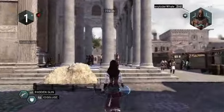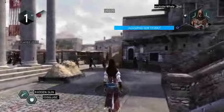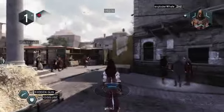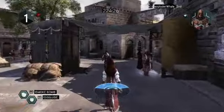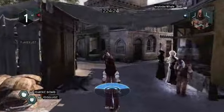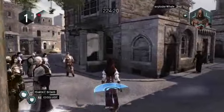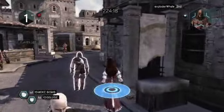My first objective is to locate my target. His location is represented by the blue radar beacon, which shows you the direction to move towards. The radar beacon gets wider as we get closer to our target. The blue radar beacon now becomes a full circle, indicating we're right next to our target.